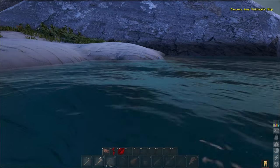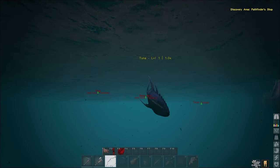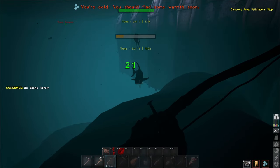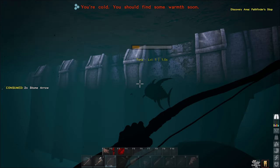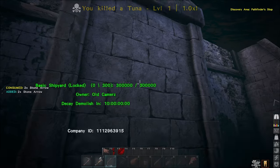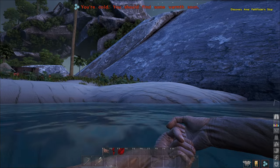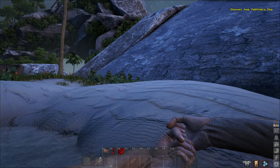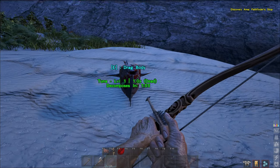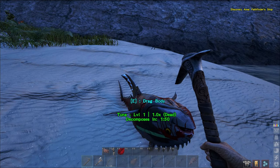The easiest way - the absolutely simplest way - you see these guys right here? The tuna? You can use a bow underwater. Most people can't; I just can't seem to hit anything. Just shoot them. If you want to hit them with a spear you can do that too. Just kill them - that's all you've got to do. Get them up there, kill them, drop them on the ground, use your pick. You're going to get more oil and flesh if you do that and hack them up.